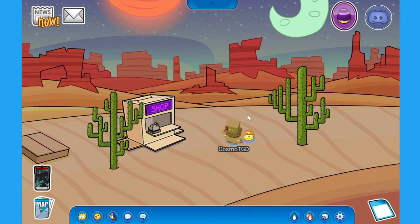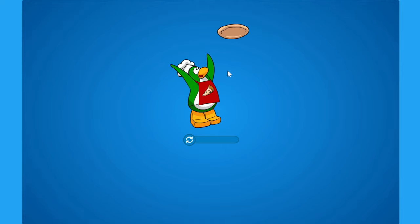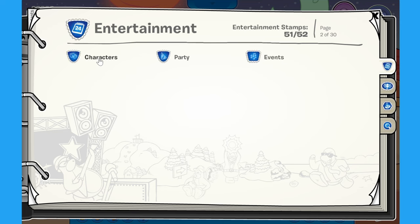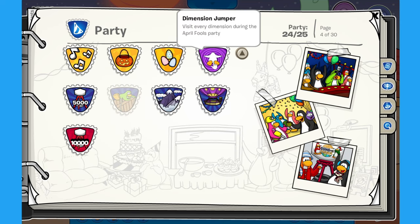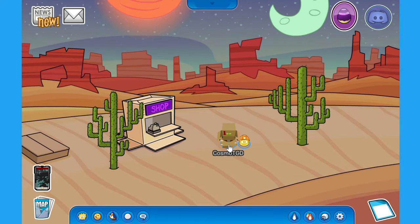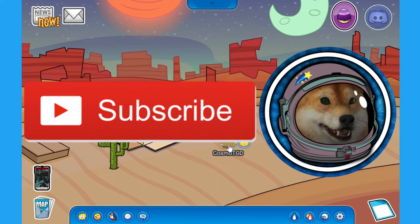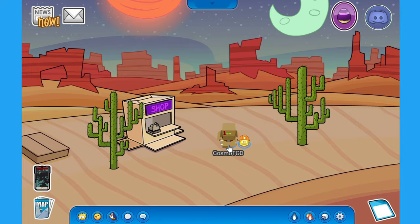Let's find one more dimension. Dimension Jumper guys — we have it! Is this the final dimension? Have we been to all dimensions? It's the Wild West — we're in the Wild West! Let me have a look at stamps and see what we've done. We got Easter. Tell a joke five times and visit every dimension in the April Fool's event — that is every dimension guys! Is that a party stamp? It is a party stamp! With that said, that is actually the entire April Fool's party. Thanks for watching — if this helped you figure out how to complete the April Fool's party, leave a like. Subscribe to this channel and my main channel, hit the bell for notifications on later videos, and I'll see you all in the next one!